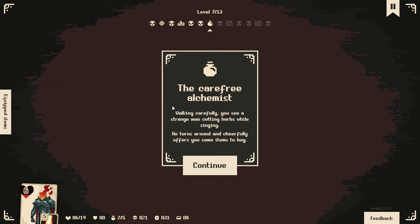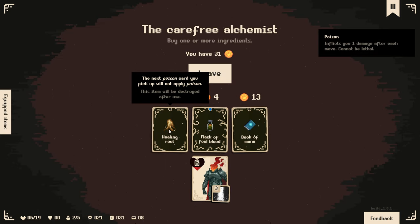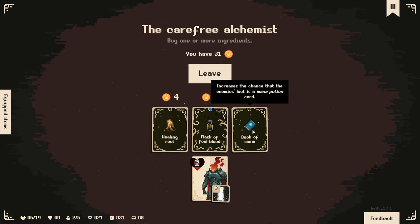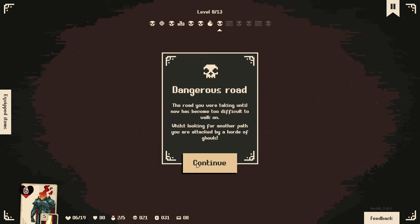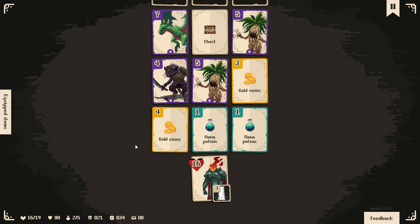The Carefree Alchemist - walking carefully, you see a strange man cutting herbs while singing. He turns around and cheerfully offers you items to buy. Healing Root - the next poison card you pick up will not apply poison, it's a one-time thing. There's also one that removes four potion cards on all future levels - that's corrupted, so we don't really want that. Another increases the chance that the enemy's loot is a mana potion card. I don't really care about any of this. Dangerous road - the road has become too difficult to walk on; whilst looking for another path, you were attacked by a horde of ghouls.